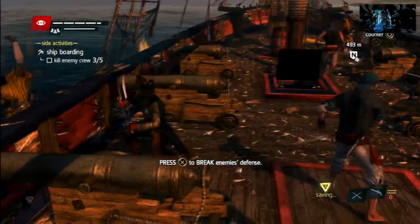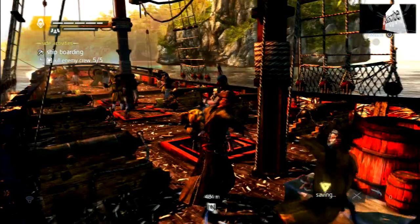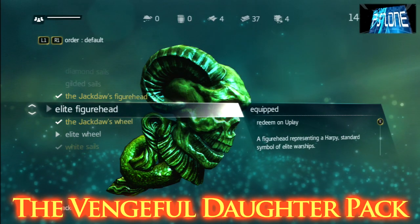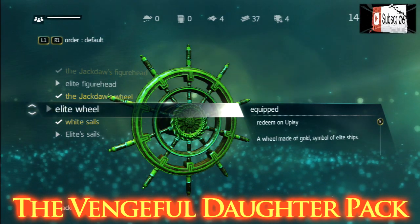Now moving on to the Vengeful Daughter pack — you get that skin there, which is basically for online, and it is really cool. The other really cool things you get are loads of elite upgrades for your ship.